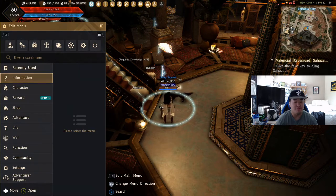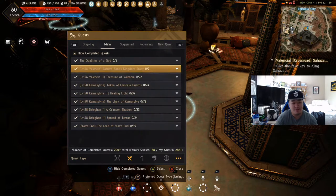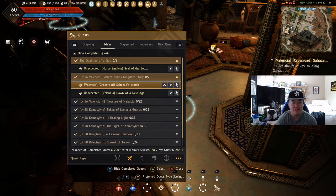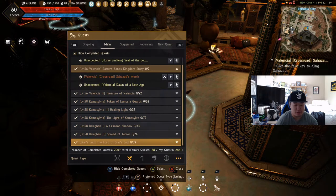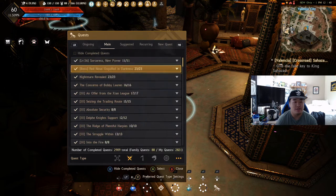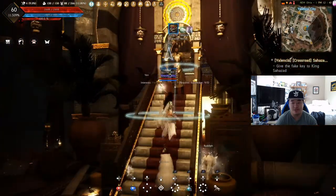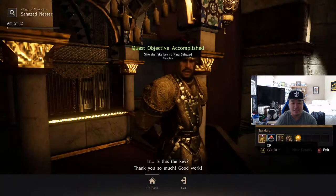Let's get on to the episode. Adventure quests — we are going to be starting back up. I probably should have done 'Qualities of a God' but it's horse emblem related, so I just don't care. We're back in Valencia, my least favorite place, because we're going to do these Valencia quests, then go back to Camma, then Dragon, then Star's End. We have Shazad here — give the fake key to King Shazad Nesser. Assuming this will start the quest: 'My lord, is this the key? Thank you so much, good work.'